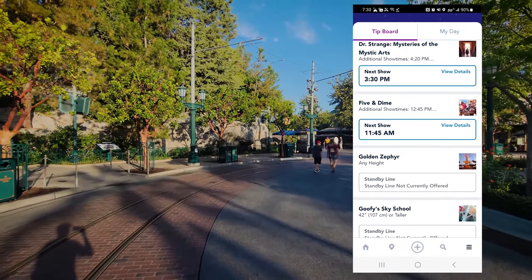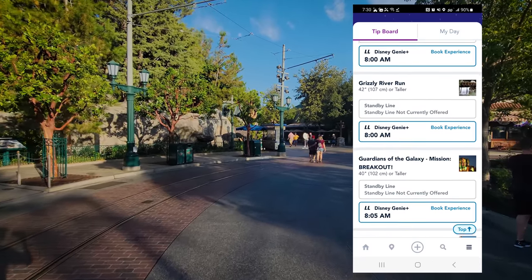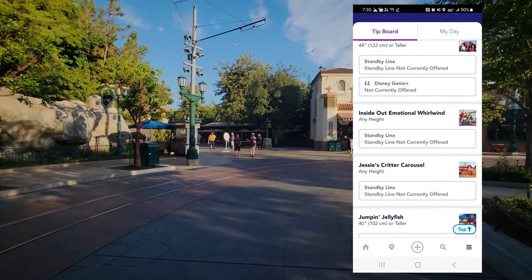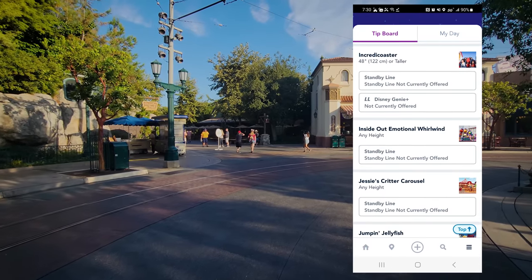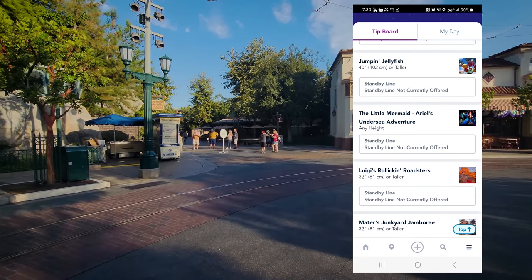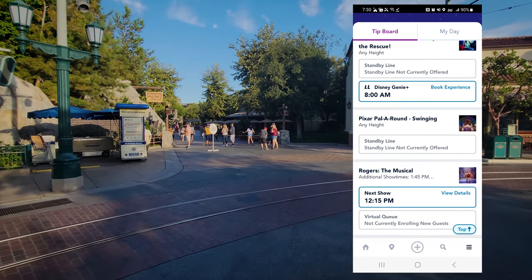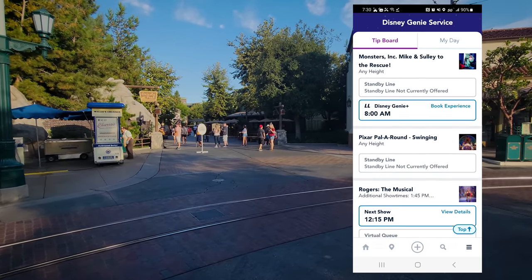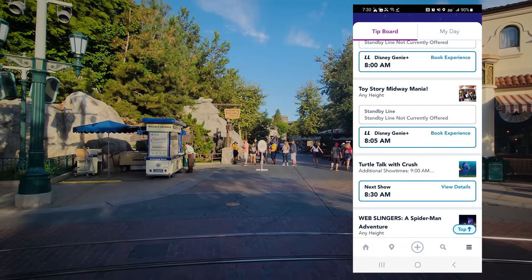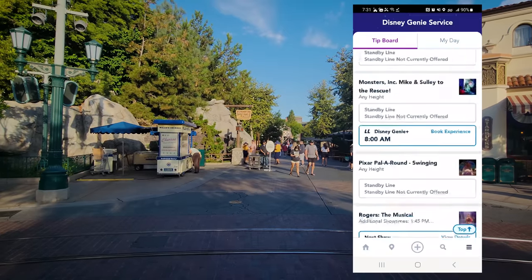Scroll through the app and you'll see standby queues are not being offered if you're here before 8 a.m. But look for Lightning Lane — if you see a return time like 8:05 or 8 o'clock for Lightning Lane, that attraction is open. If they're not offering a return time, like Incredicoaster here, that attraction is very likely not going to be ready for rope drop.